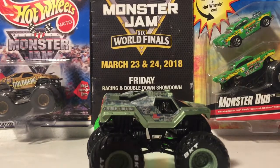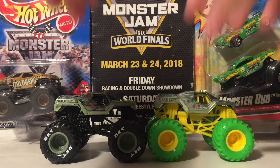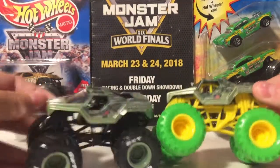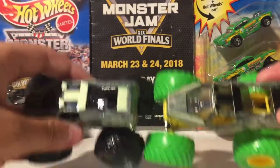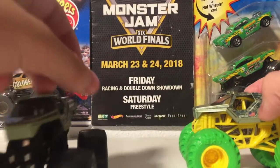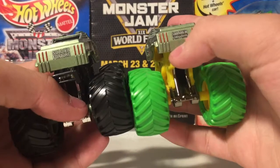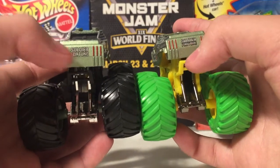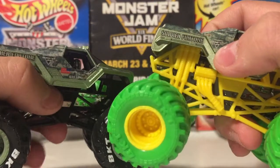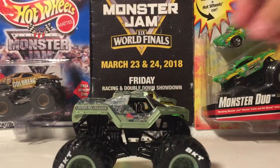Now let's compare it to its predecessor, the Nitro Neons Soldier Fortune. You can obviously tell there are a lot of differences — tire color, roll cage color. This part is black on one, while the other has the normal Soldier Fortune green color. I quite frankly like the Soldier Fortune more because it's very accurate. On the back, the Soldier Fortune logo here is a little more detailed than that one so you can read it more easily. The Monster Jam logo on this one is a lot smaller than on the Nitro Neons, but more clear to read.